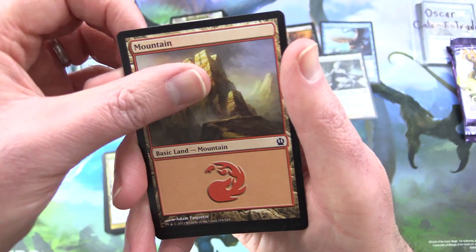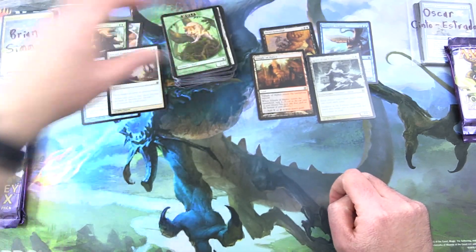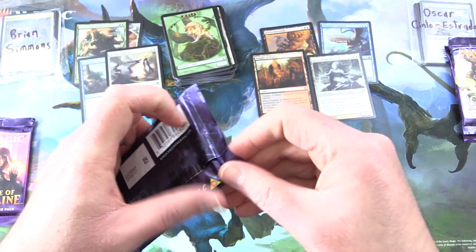Oscar back in the game. A Mountain and a Wolf token. I think Oscar wins round two. Moving on — Journey into Nyx.